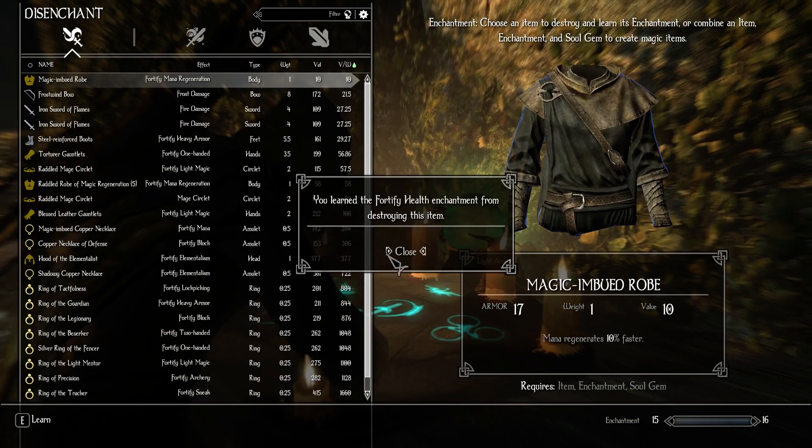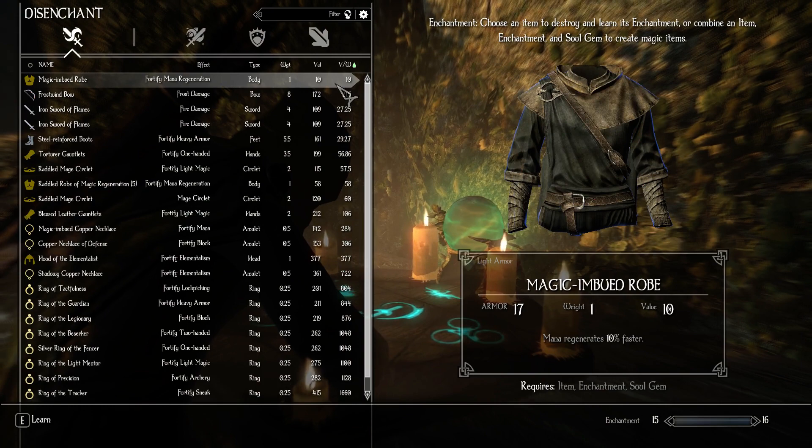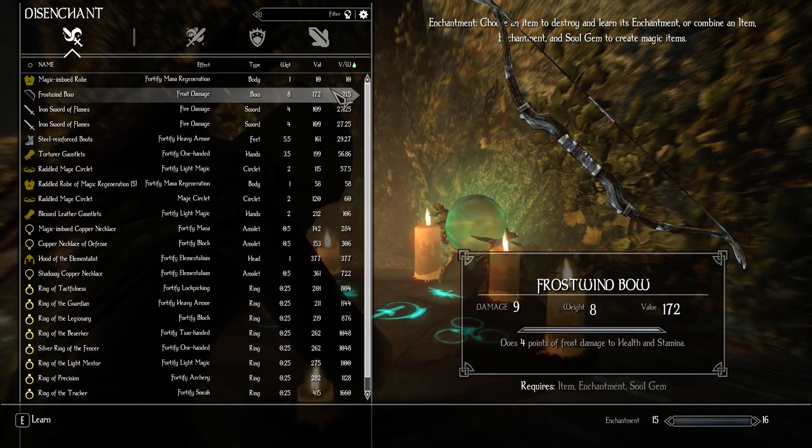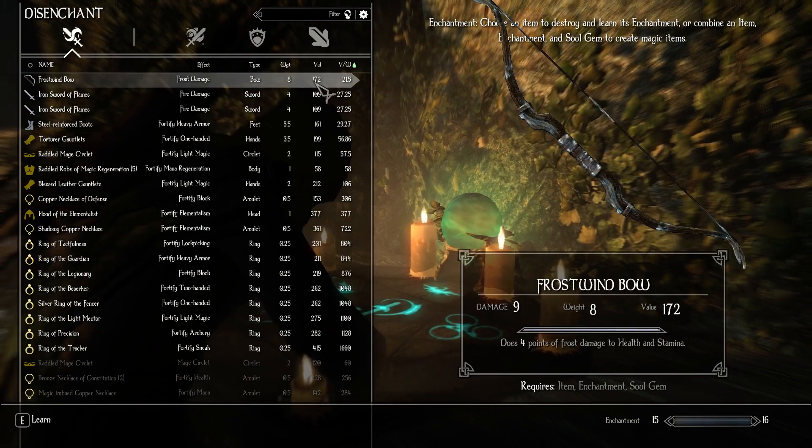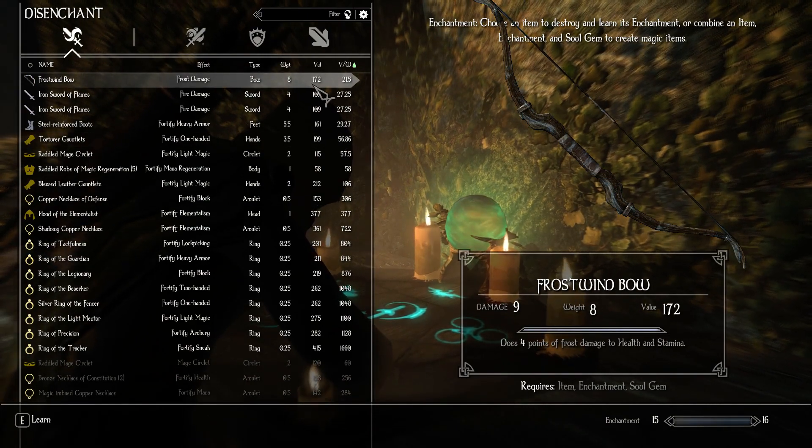Yes, so I now know 45 health. And also we have Magic Imbued Robe. I'll go with that, because that's stupid and it doesn't... Ooh, what is that? When did I get this that I didn't notice?